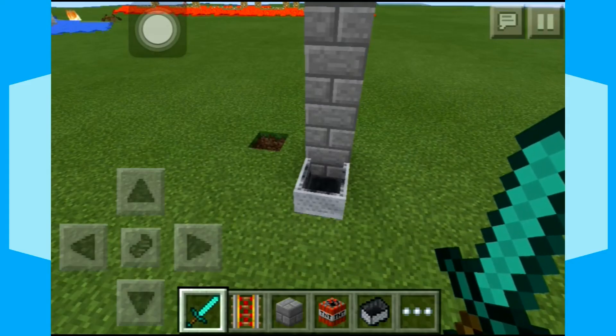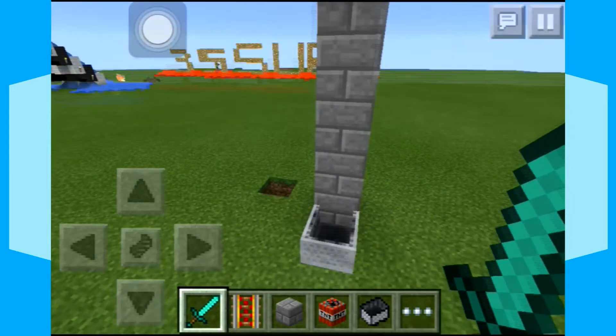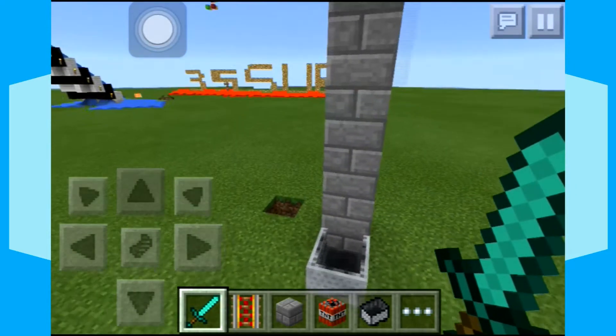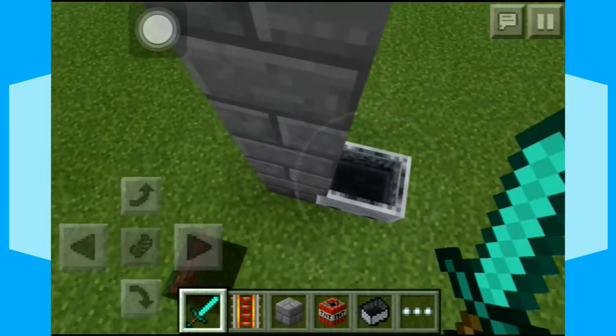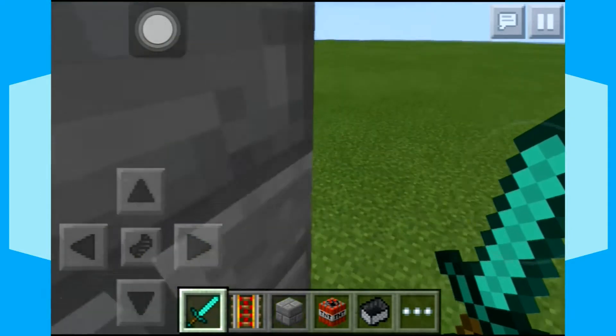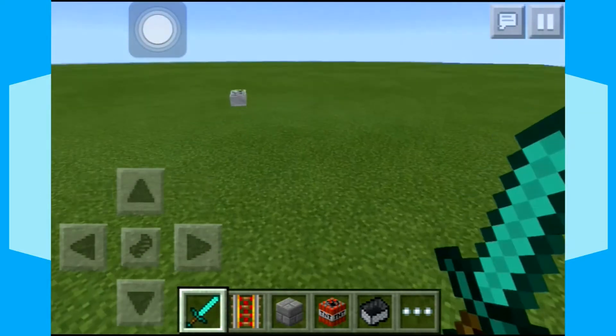Hello everybody, Venn here from the MCS Pro, and today I'm gonna be showing you the car glitch in Minecraft Pocket Edition. It is a glitch from a minecart, as you have seen here — a million minecarts and you can ride around like a car, like you see there. But how can you do it?